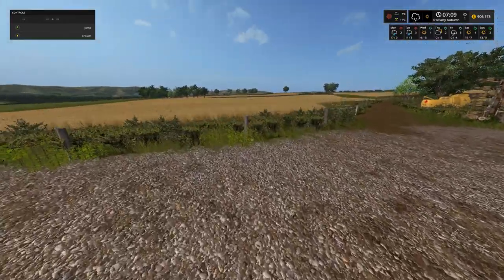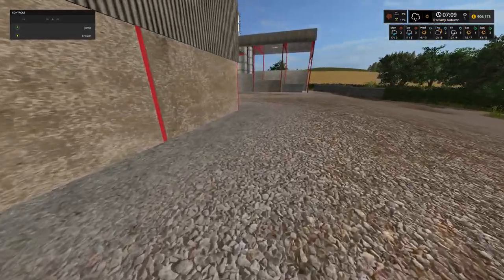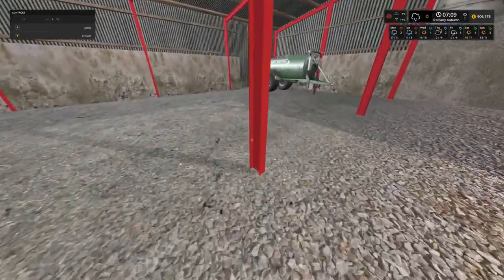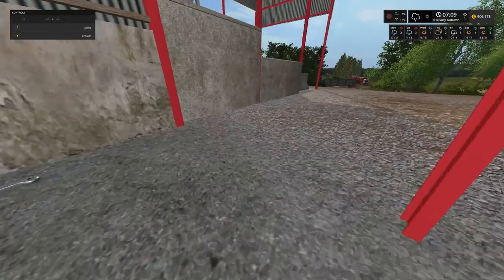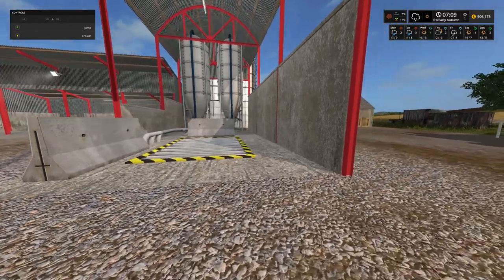Again as you can see we have got plenty of fields planted up. It is quite a large farm. In the shed here we have got the Geron slurry spreader, which is rather handy. And just to the left here we have got the tip point where we can store all of our grain.